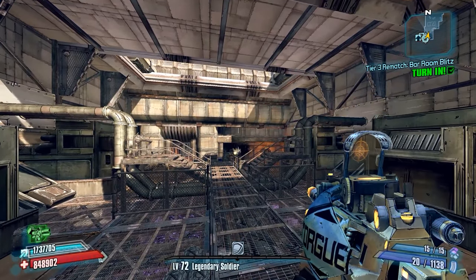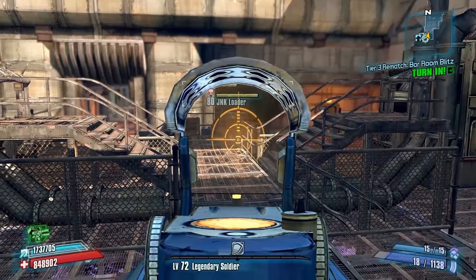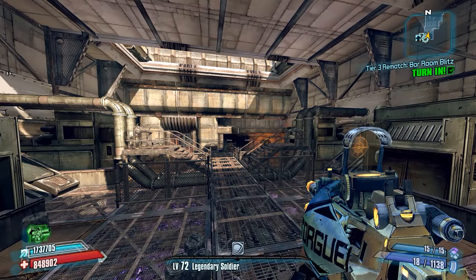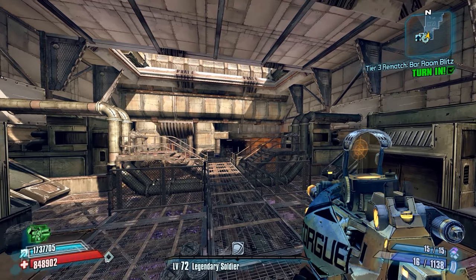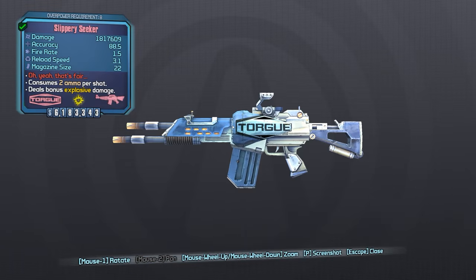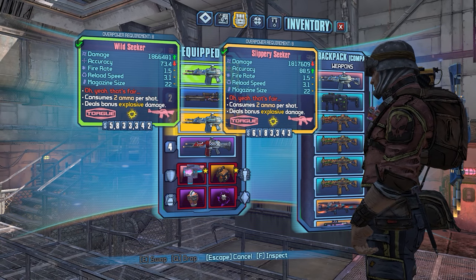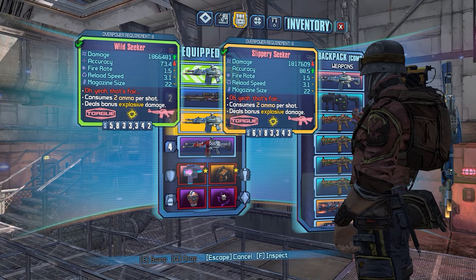Shooting over at this enemy, I'll shoot over top of him, and you can see that it started to go in there and it's actually hitting that little railing right in front of him. Now, this version here is the one without boosted projectile speed, and we do have another one here, the Slippery version, that does have boosted projectile speed.